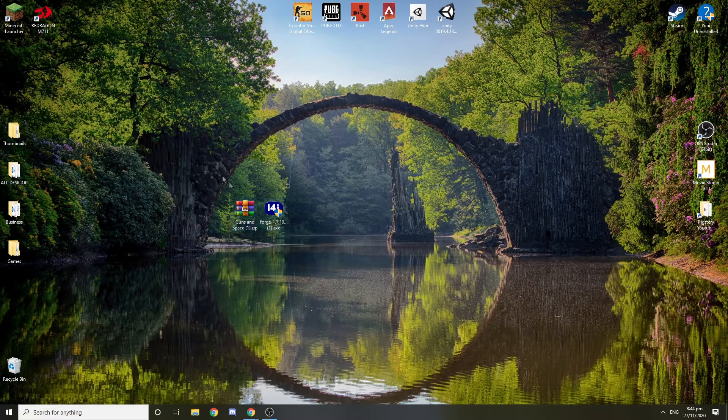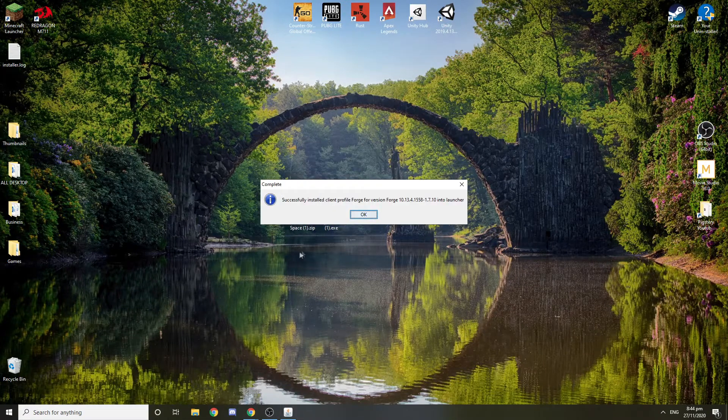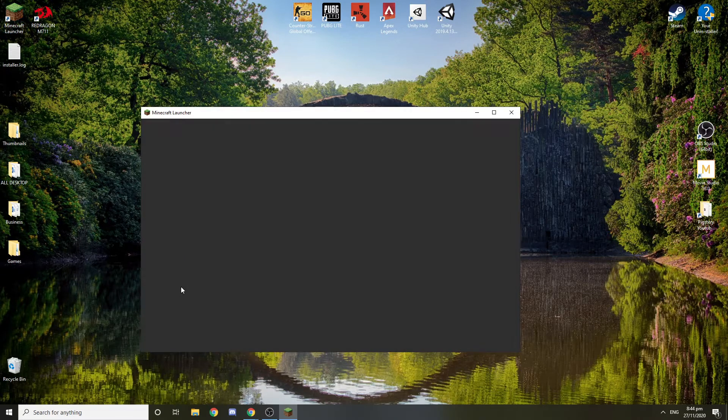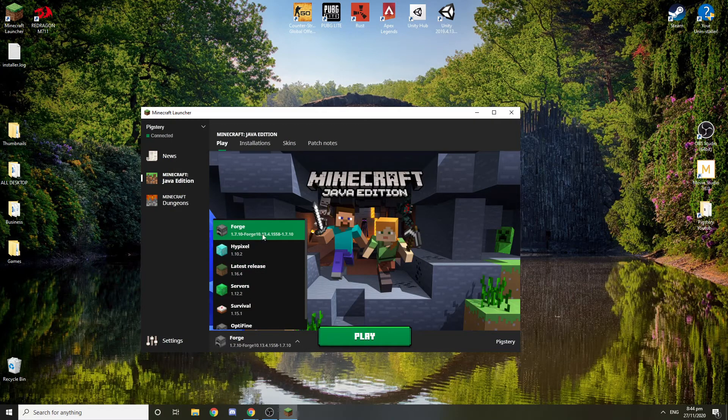When you have the Forge and the modpack ready, you want to put them here. First run the Forge installer — press Yes, then OK, then OK again. Then you want to go to Minecraft, make sure you're signed in, and select the Forge 1.7.10 profile, or whatever version of Forge matches your modpack.